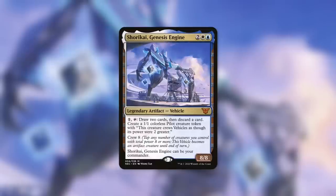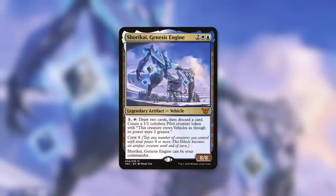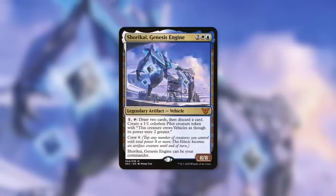That can really add up when you are trying to crew this vehicle. Your commander is an 8-8, but only when it is an artifact creature once it is crewed with those pilots and other creatures as well. Those pilots are very efficient at doing so.